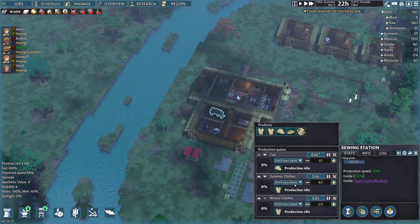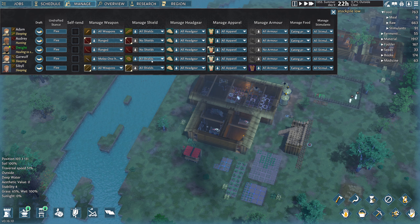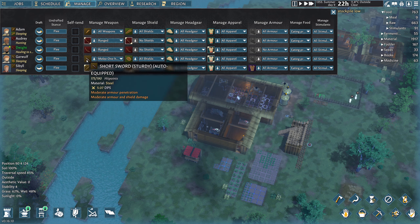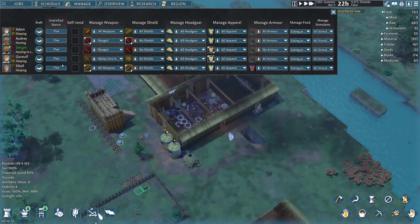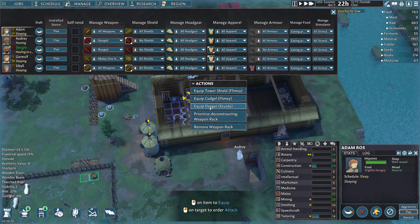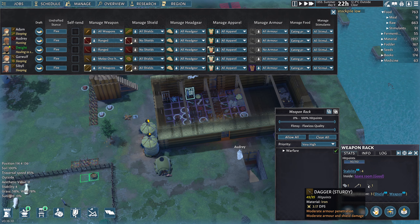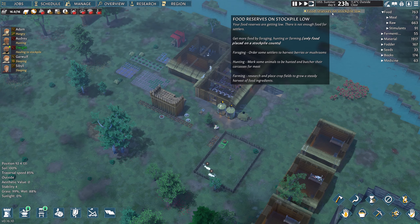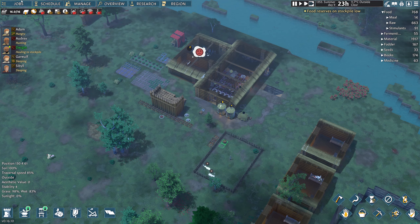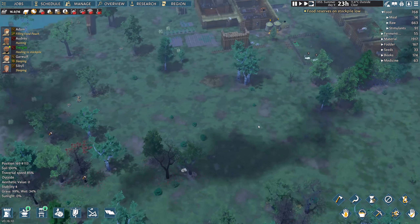We've got loads of summer clothes but not much winter clothes. Garwolf now has equipment, and Adam has a flail - DPS is only 2.09 and it's flimsy. There's a dagger and a two-hander - the dagger's DPS is a little bit better actually, so let's grab the dagger for Adam. We can force equip when we have better weapons. I feel a little bit better now that we've got two shields - we can hold the front line behind the traps.